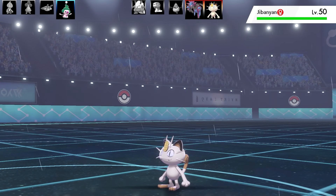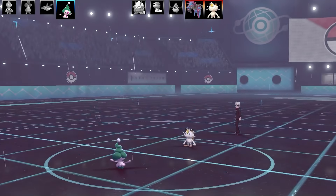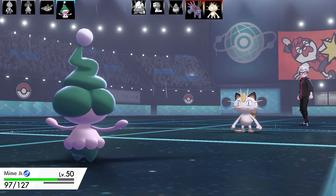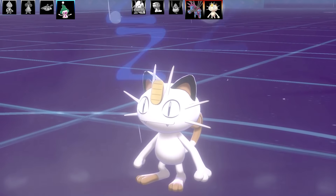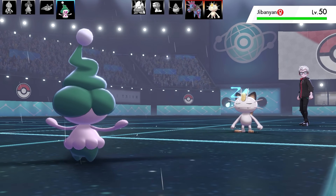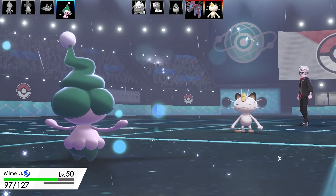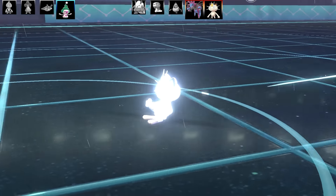The next Pokémon out is Meowth. I set up Trick Room here to get some speed control against Hydreigon, since the rest of my team isn't very fast. Meowth uses Fake Out on my Mime Jr with a critical hit, causing a flinch. I think about going for Hypnosis — and it lands again! I put Meowth to sleep and use Dream Eater, one-shotting it since Meowth isn't bulky, and I get all the health back that was lost to the Fake Out.